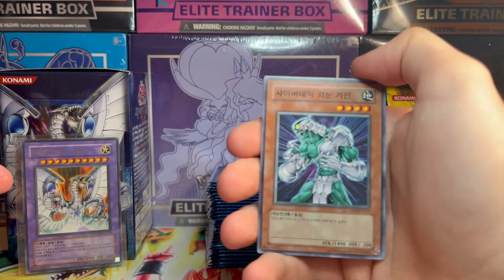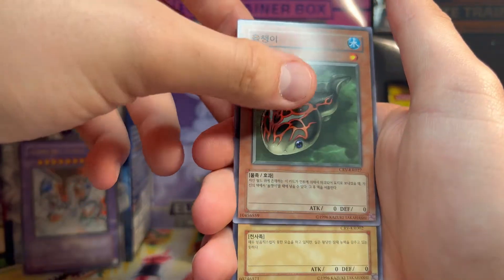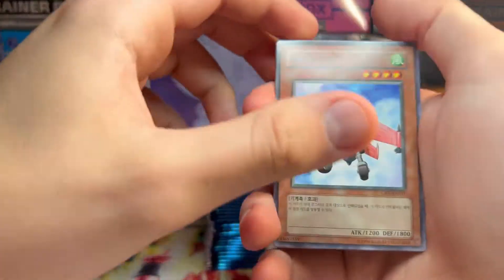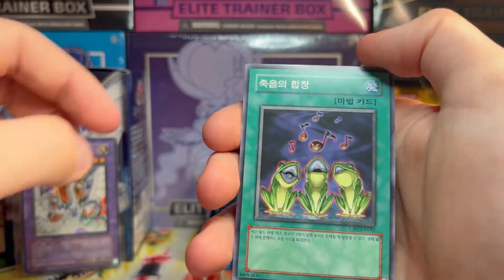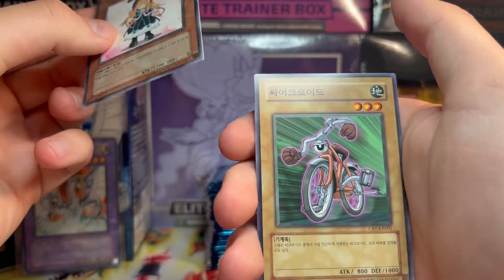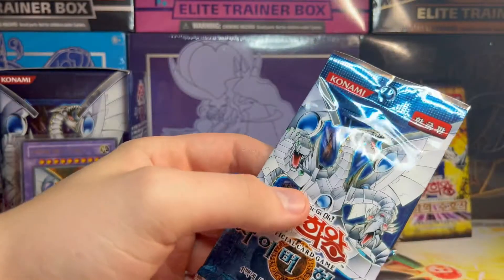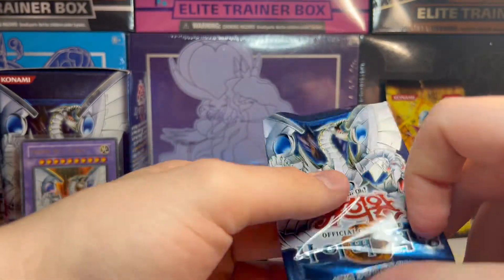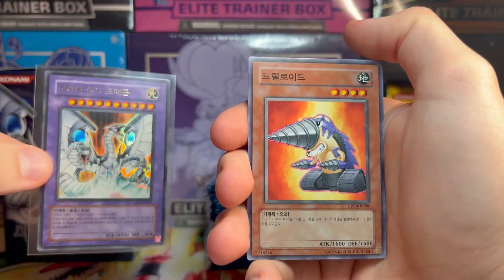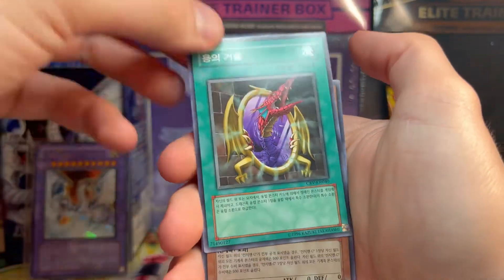We did pull the Blue Eyes in that set and we got the Cyber End Dragon in this one. One set we need to revisit is Spell Ruler because we didn't get the Toon Blue Eyes or the Toon Dark Magician. I do want to do more modern YuGiOh too. I think it's called Death Frog or something like that, little bunny girl with the whip, and on the end this is literally an assault bike. Not even a super rare here for a while, so we need something to turn the tides.